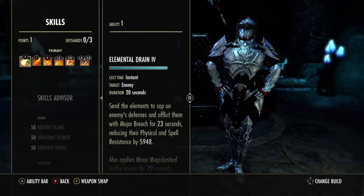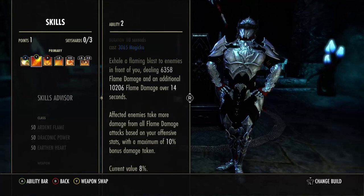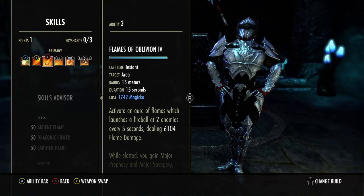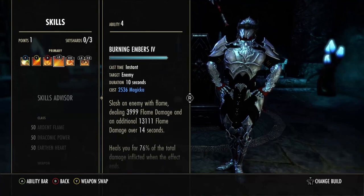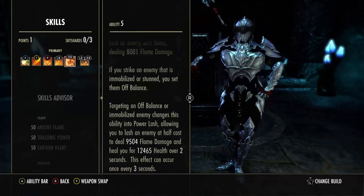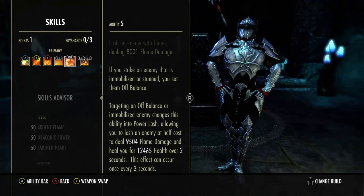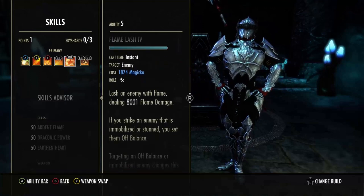Getting into the skills. On our front bar we're running elemental drain, engulfing flames for the 10% damage increase, flames oblivion — if you want to make this cauterize go ahead, but I like the extra damage. Burning embers, and flamelash. I like flamelash way better than molten whip. I know some Magicka Dragonites are running molten whip but with how hard people are hitting you, you just need the extra heals right now.